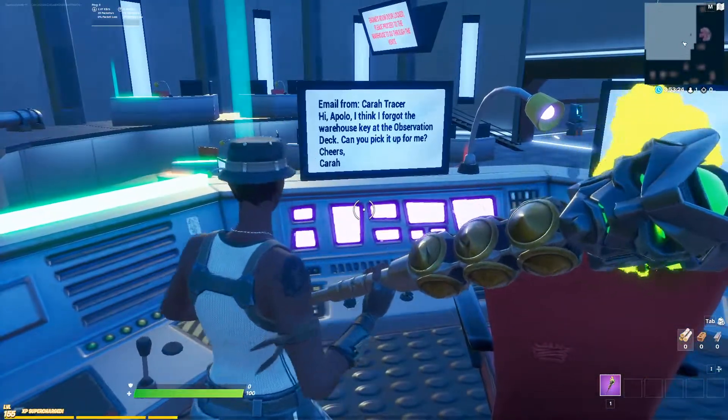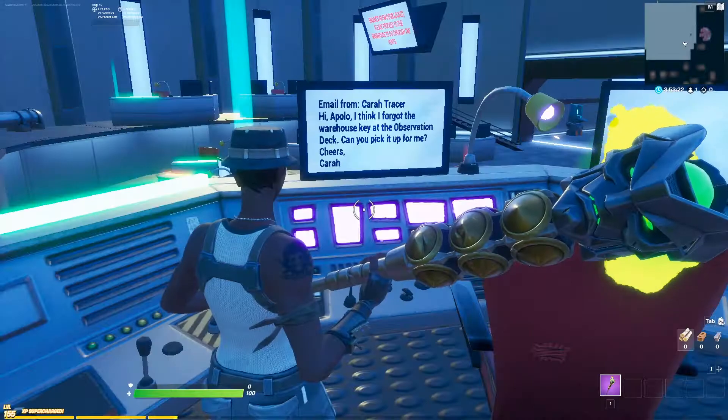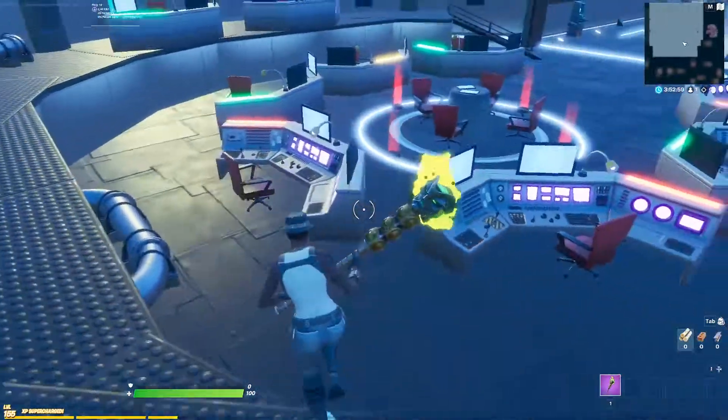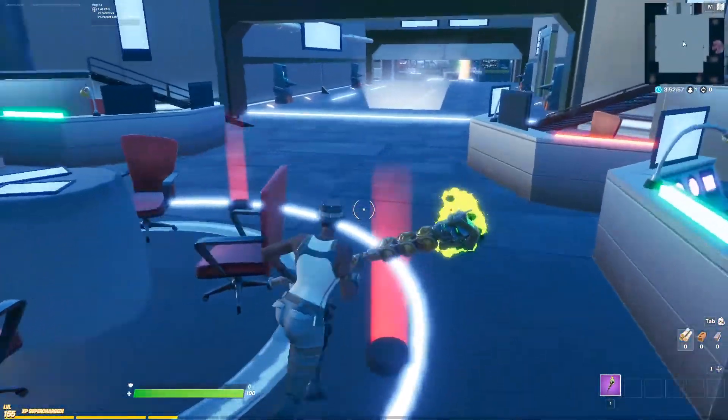Once we get to the command center, we will have an email saying that we need to go to the observation deck. To find the observation deck, follow the path.